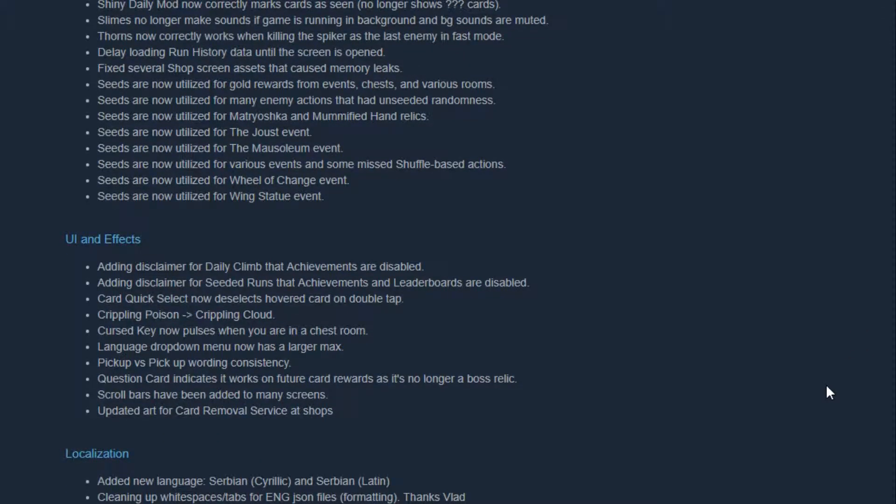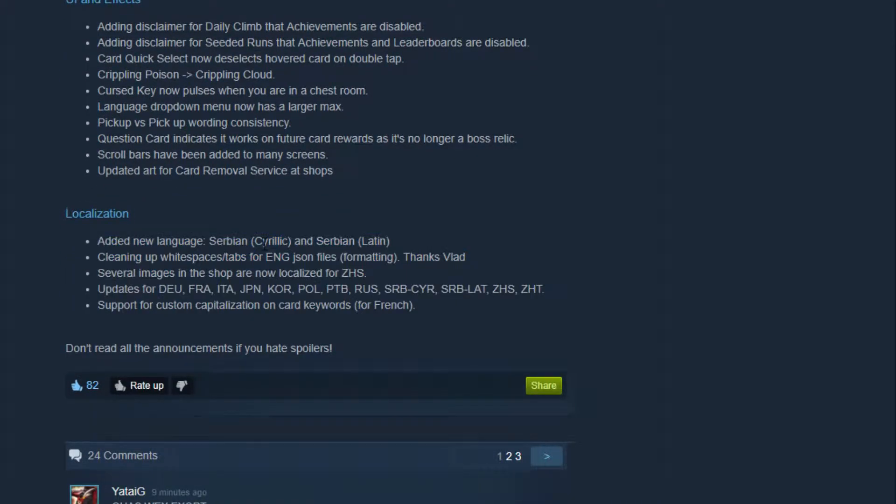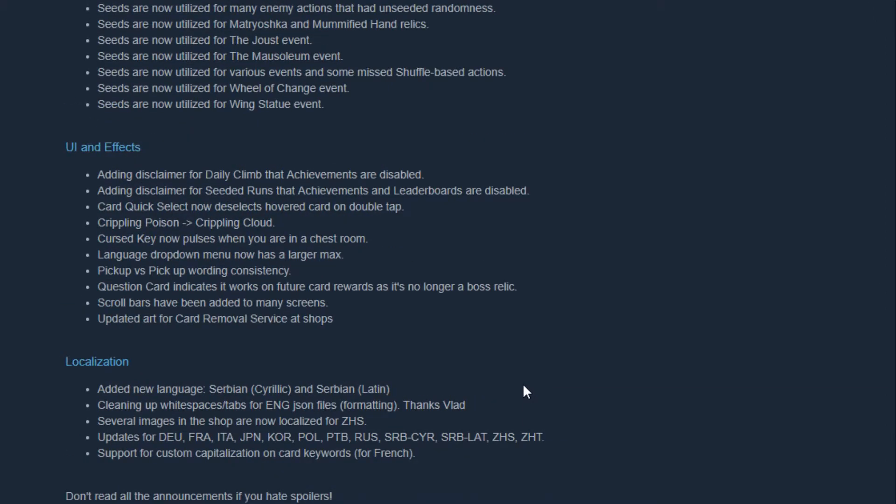Localization: they added new languages. There's support for custom capitalization on card keywords for French. Updates for Japanese and French. Russia too — holy moly, these are like all different languages. Several images in the shop are now localized for ZHS. Cleaning up whitespace and tabs for the English file formatting — thanks to Vlad.